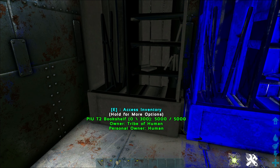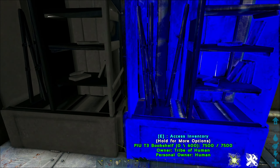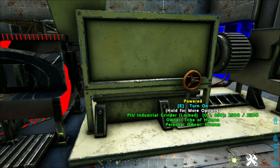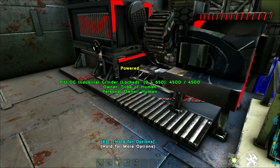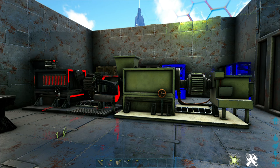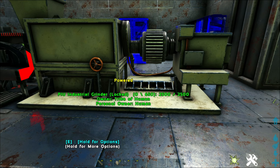Other storage solutions include the bookshelf — there's a tier two bookshelf with 300 slots and a tier three with 600 slots. Then we have two different grinders: the industrial grinder and the OG industrial grinder. The notable thing with the industrial grinders is that they're a lot smaller than the current industrial grinder.